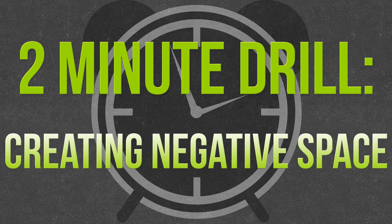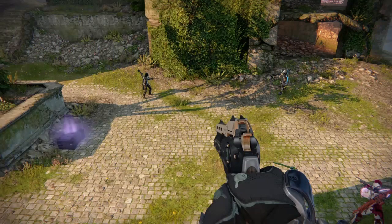Today's drill is creating negative space. For this drill you'll need a partner who's going to slide or move into you, and you will move backwards at the same time, creating negative space, or a gap, between you and your partner.